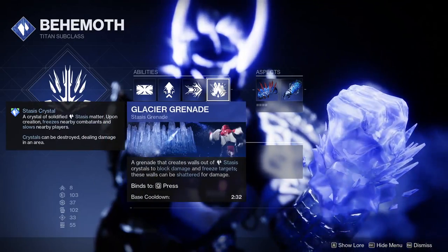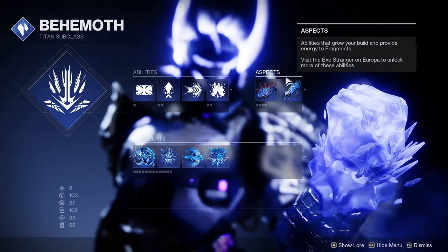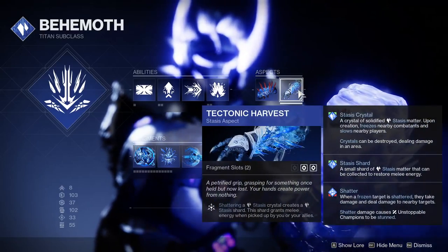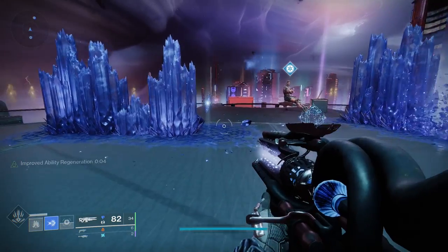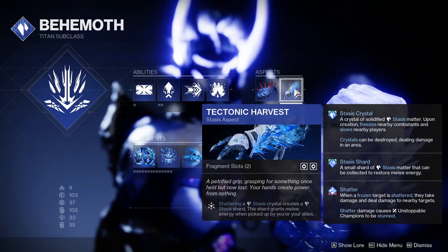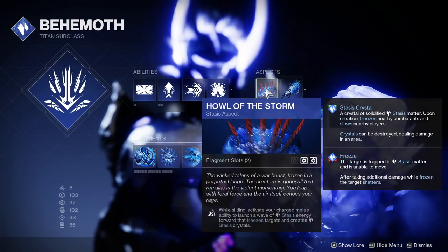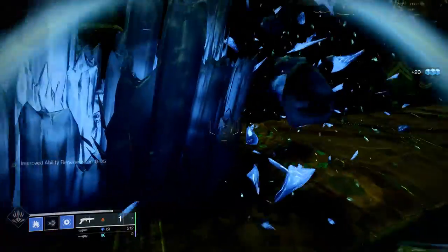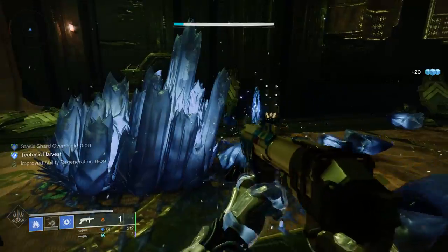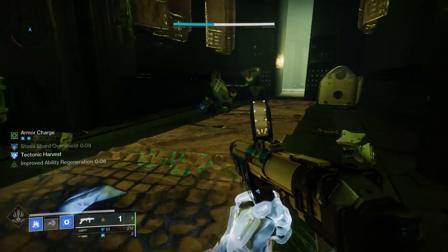Let's start with the class. For your grenade, you'll want Glacier, as this plays excellently into our infinite freeze wall spam. The aspects are really where the build starts to come to life. First, we need Tectonic Harvest, which creates stasis shards when destroying crystals from our stasis walls — giving us a nice chunk of melee ability energy back. Next, we have Howl of the Storm, which creates a small stasis wall when we slide into our charged melee, giving us another form of stasis walls for a total of three. Destroying this wall creates even more stasis crystals for even more ability energy.